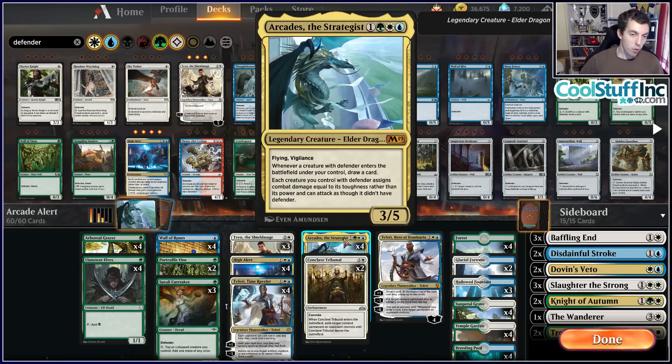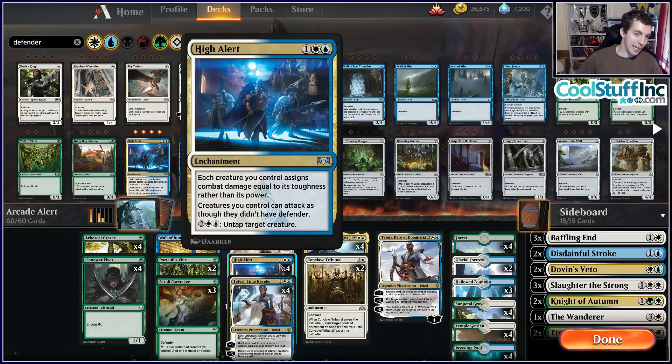The problem of course playing a card like this is you put a bunch of Defenders in your deck and they kill it, and you're stuck with a bunch of walls. But we have a backup plan in High Alert, a popular draft card. High Alert simply says each creature assigns damage equal to its toughness and may attack as though it didn't have Defender — same text as Arcades, basically. It also has a little extra text saying you can untap stuff in the late game.